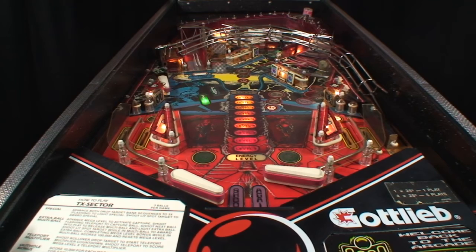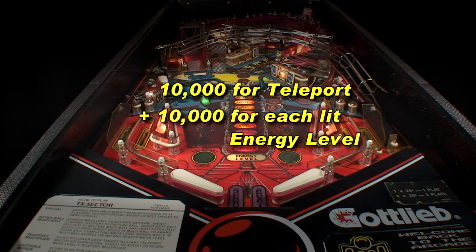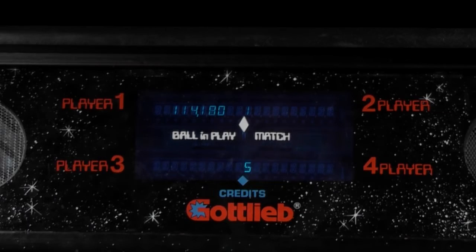Completing a lit teleport shot awards 10,000 plus 10,000 for each lit energy level times the multiplier, for a maximum of 990,000. Light a few energy levels before shooting a teleport to quickly boost your score, otherwise it's a paltry 10,000 point shot.